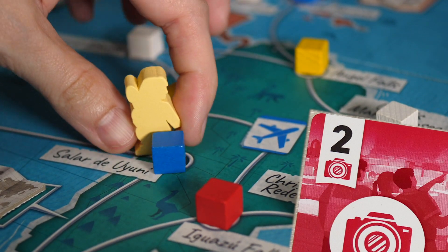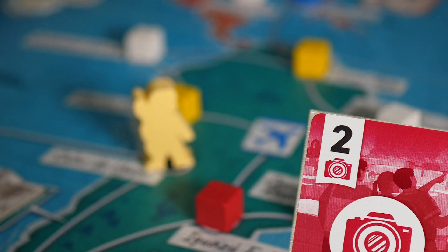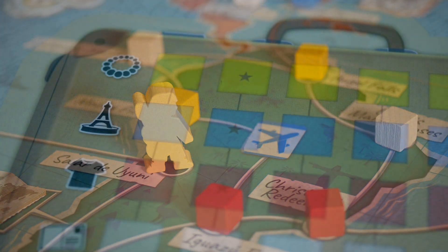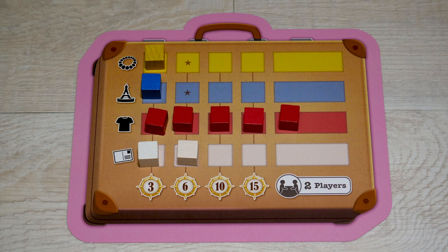To move, players must reveal one or more Trek cards from their hand with a combined value that equals exactly the number of connections separating them from their destination. When they do this, they collect the souvenir cube from the location they end their turn in. When collected, these go into their suitcase into the left-most open slot, and will award the player points at the end of the game based on how full their suitcase is.